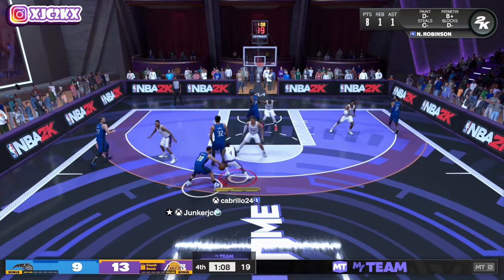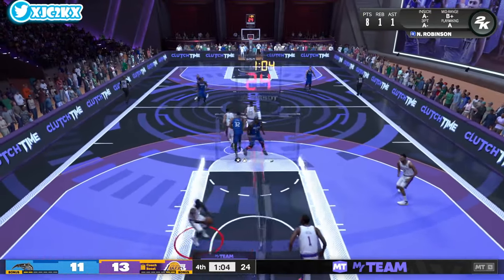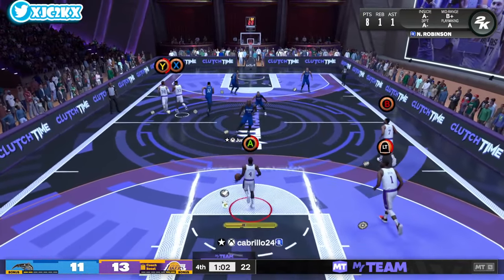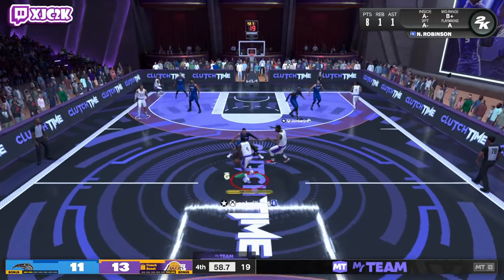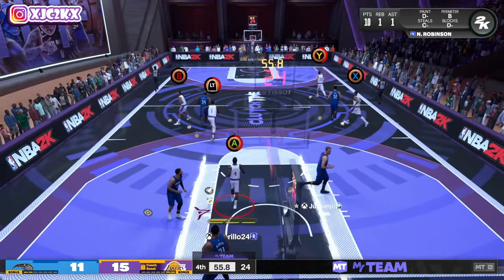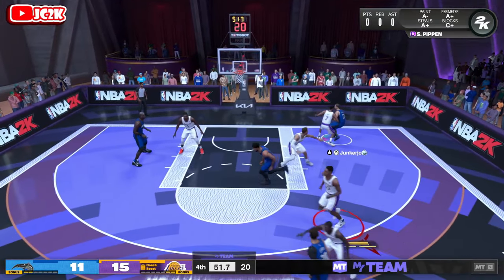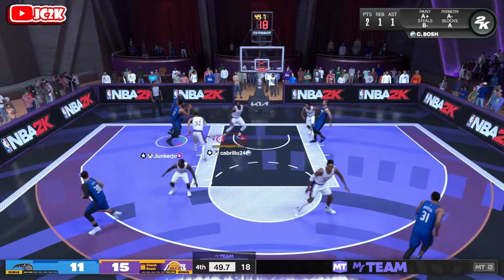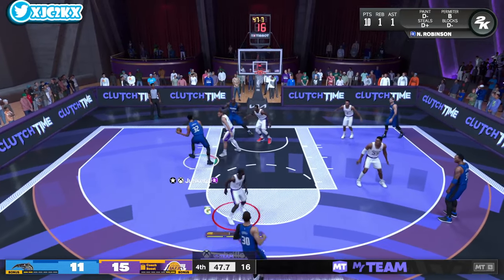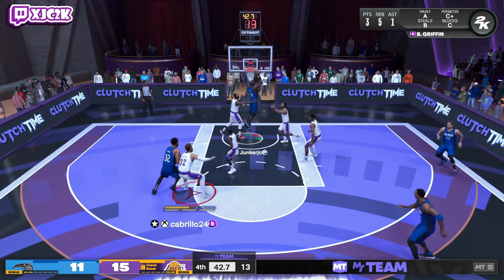Good defense — stay in front, get through the screen, contest. He throws a good slip and gets a dunk, we'll live with it. Two-point lead still — just don't want to give up anything easy. Want to see if we can get something easy ourselves. My only chance of getting a bucket with Nate Robinson is early in the possession, trying to run past defenders. All I could do was tap the right trigger once before running out of stamina, so I had to make it count. We get past Steph Curry by denying the screen and get ourselves another dunk for Nate Robinson.